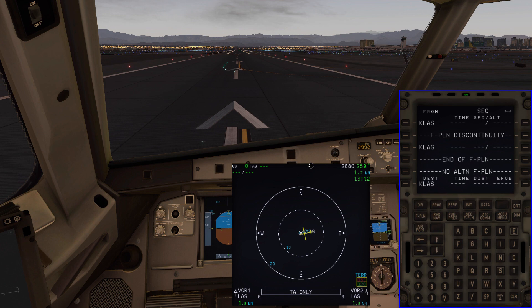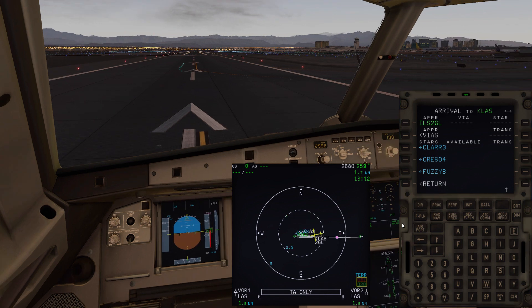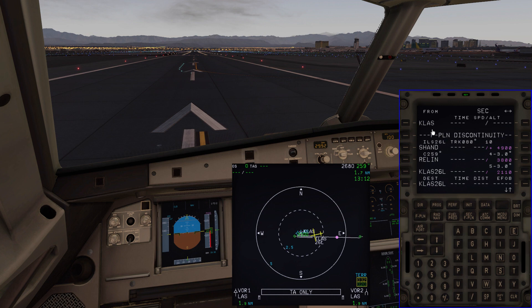First things first: if we take off from Las Vegas and want to come back around and land, we need to put in an approach. Generally you're going to put in the longest runway or one that has an ILS. We're going to pick the ILS to runway 26 left for our air return back to Las Vegas. Once I hit ILS 26 left, I don't want a transition — just the standard vector, because if I'm doing a return to field I'll most likely be radar vectored by ATC. Now I want to go back to the index and back to programming my flight plan. We've successfully loaded the ILS 26 left in the secondary.